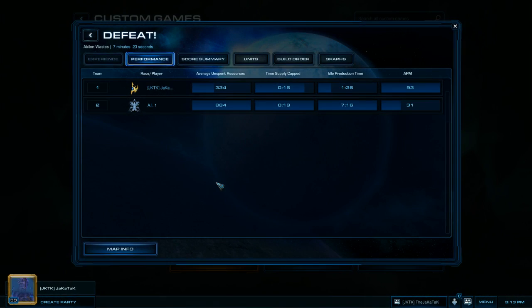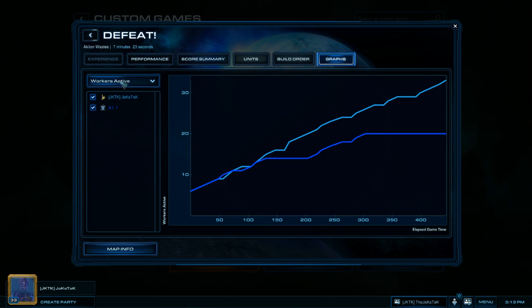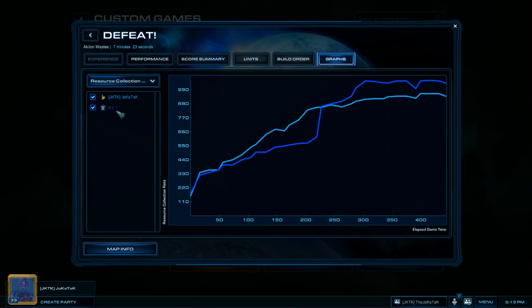Hello everyone, today we're going to be looking at some metrics — four of which you can see on screen, and one of which is now missing from the main score screen but still exists in the graphs. What I'm talking about is resource collection rate.